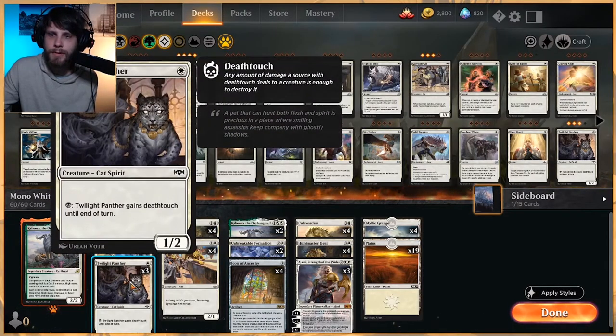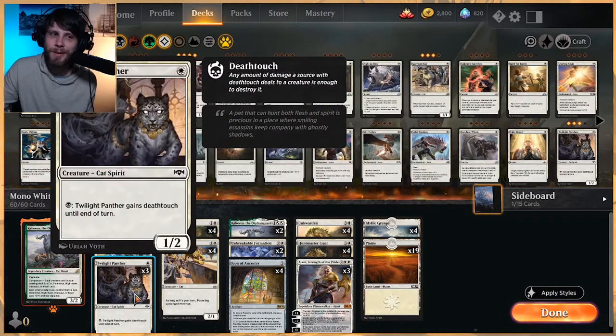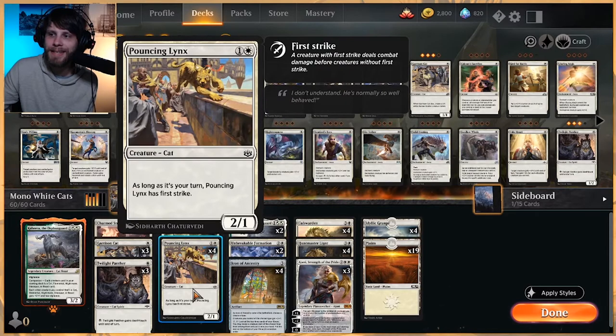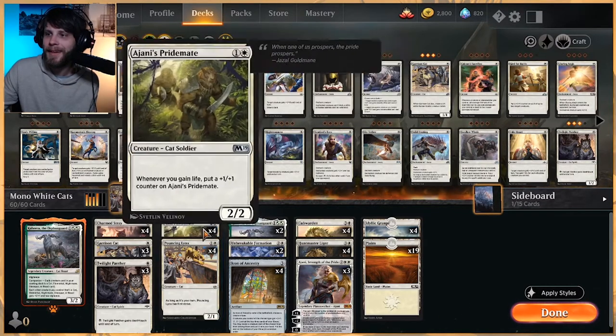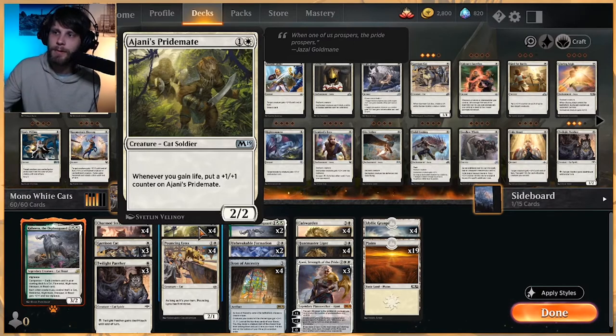Twilight Panther is a one-two for one, and you can pay black to give it deathtouch — but if you notice, we don't have any black, so we're not giving it deathtouch. This is literally just a one-two vanilla creature in our deck, which seems great. Moving to the two-drop slot, we've got Pouncing Lynx as a four-of. It's a two-one with conditional first strike — on our turn it has first strike. Ajani's Pridemate is actually an all-star card we see in mono white lists pretty much everywhere. Anytime you gain life you get a one-one counter on it — it's really strong and we've got a lot of lifelinkers.